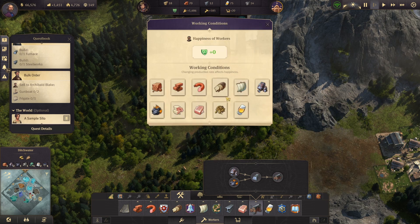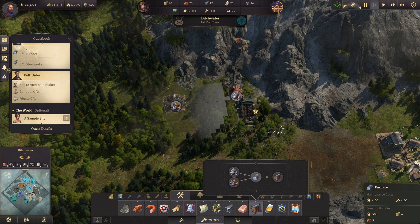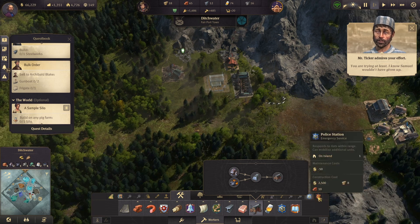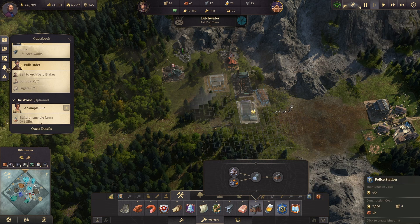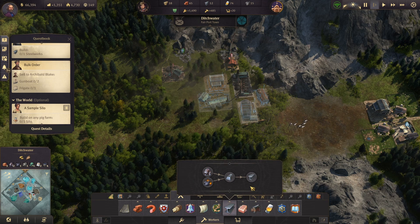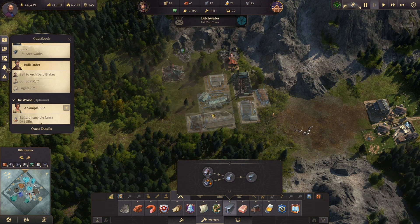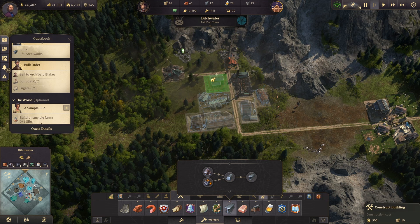We're going to reduce this one that gives us happiness, and put in a warehouse. We'll probably need one more building here. As I said, we're not going to put six or even three — we're going to put one of each. That's going to cost a lot, but at least we're going to start producing all those things. Let's build the whole thing.